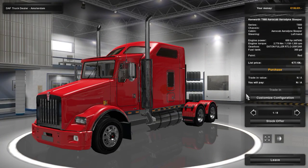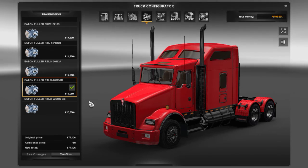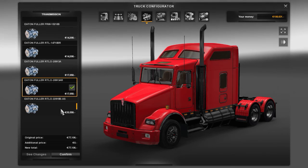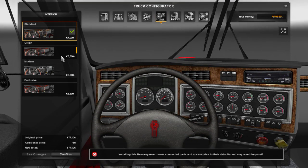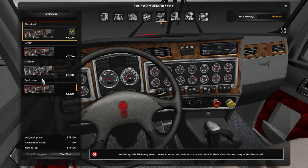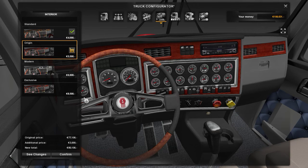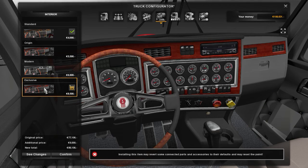I don't really get the point of changing the transmission. Let's go to the interior. What can we change in here? Oh geez, we can change a lot. I actually kind of like this interior here. We can change the whole steering wheel. Default paint — yeah, I like this one.